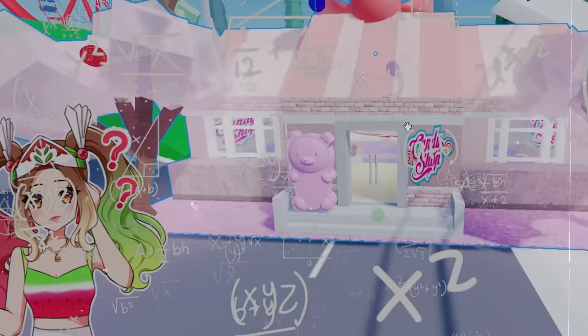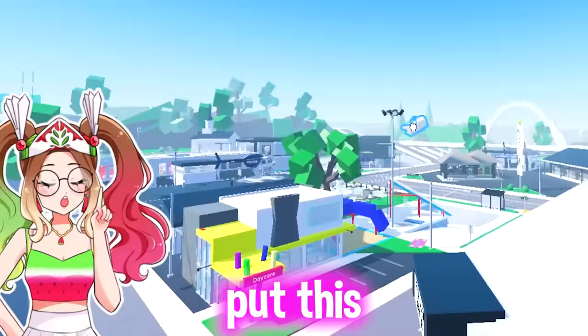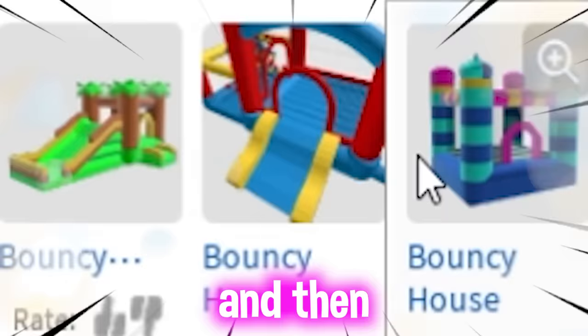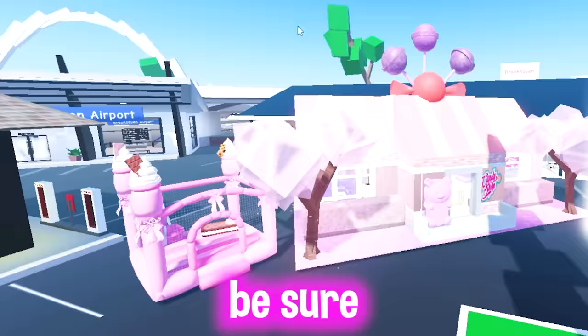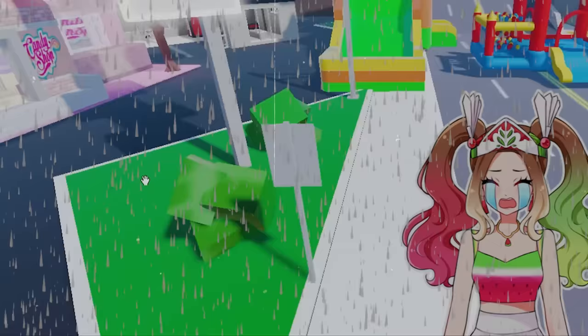We need to have a bouncy house, so we're gonna put a bouncy house right here. We're gonna have multiple types of bouncy houses so people can just have fun. This one looks like a little candy lunch, so it has to go next to the candy shop. I want to add another bouncy house — we are the queen of options!